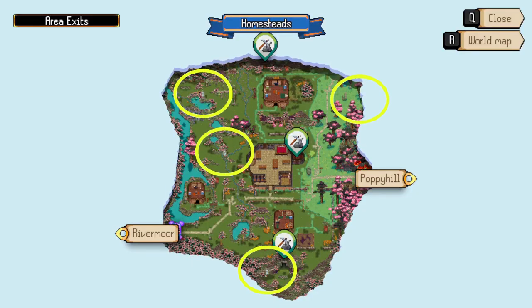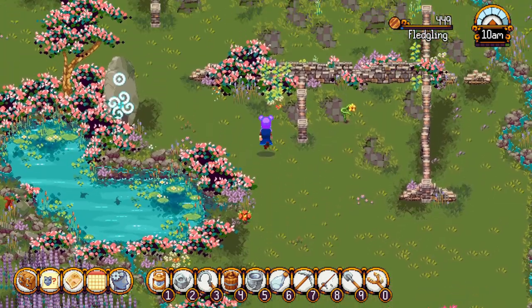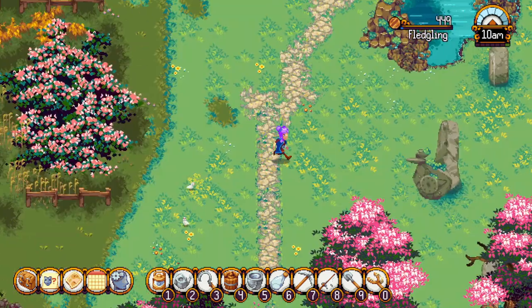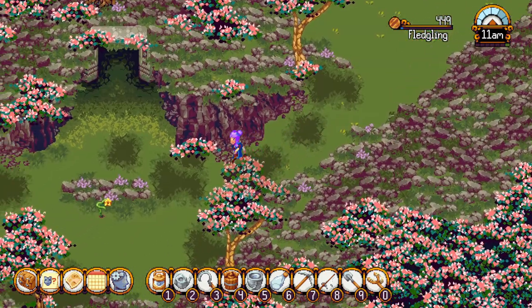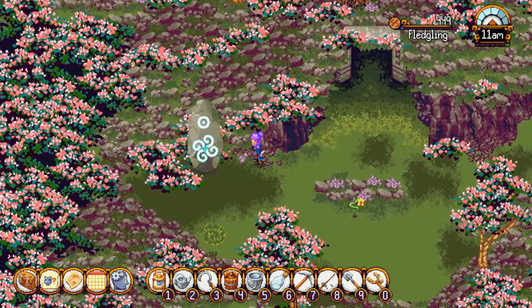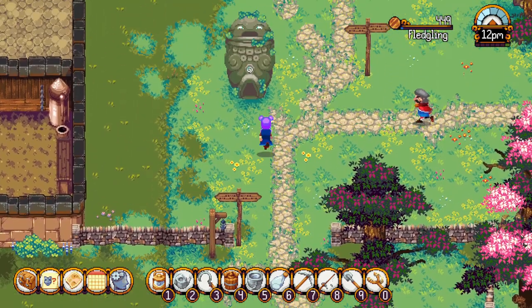Homesteads has four mapstones: one at the left of the tavern in the middle of the area, one at the upper left corner of the area near some ruins, one at the upper right corner of the area in the middle of a stone circle, and one at the bottom part of the area near a cave entrance. The goddess statue is located at the right of the tavern near the entrance to Poppy Hill.